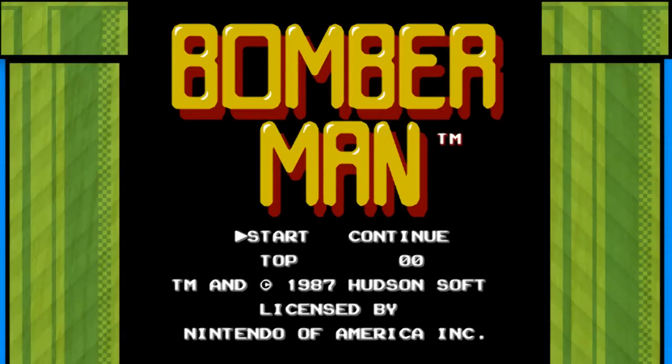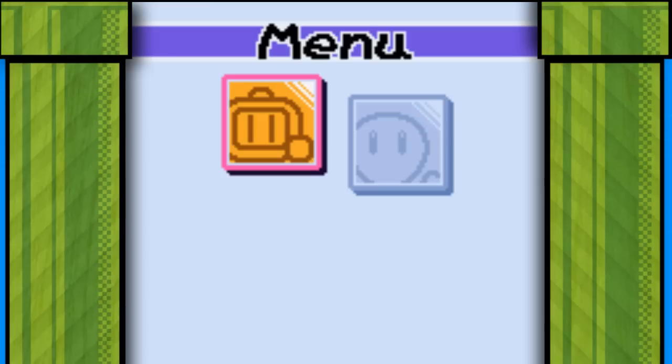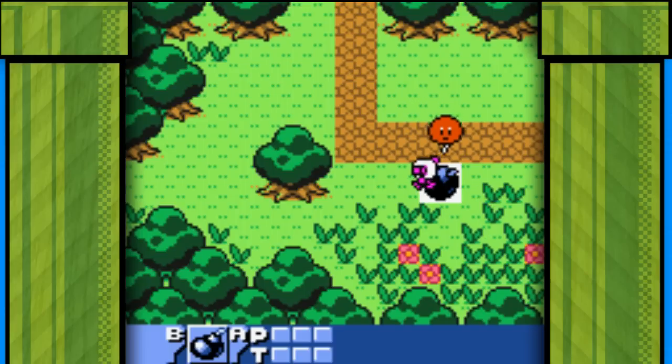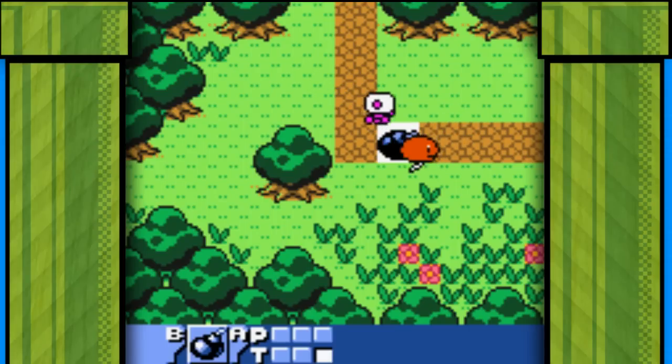Bomberman without any bombs — what does that make him? He's just a normal man. A nobody. Alright, there we go. Much better. It's time for our first intense battle. Against a balloon which slowly flies around. Your bombs are pathetic as shit.